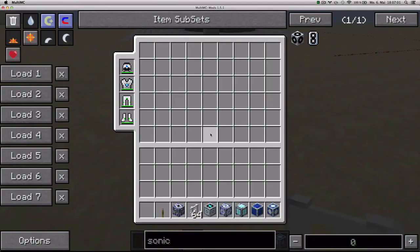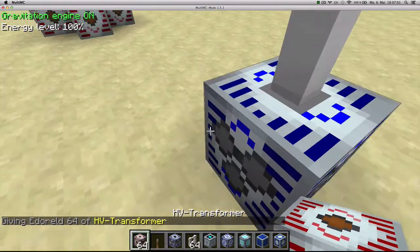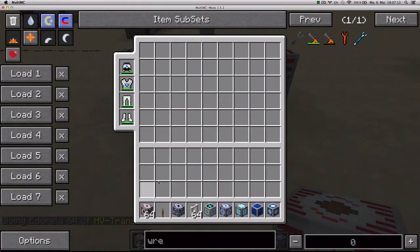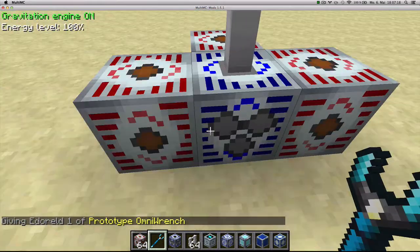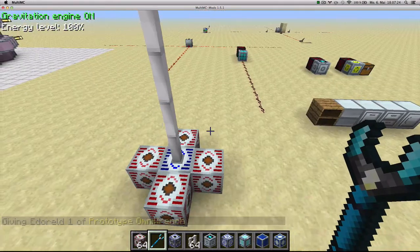Since this block generates 8192 EU packages, one possible way to manage the energy from it would be to put four HV transformers on the sides. They will turn the 8192 EU package into 512 EU packages which you can manage better.